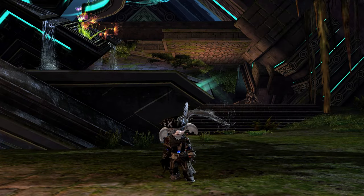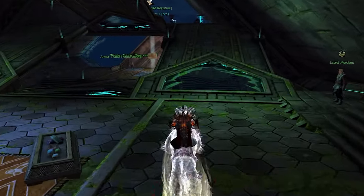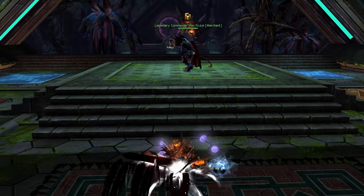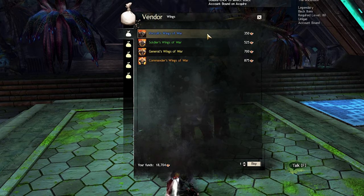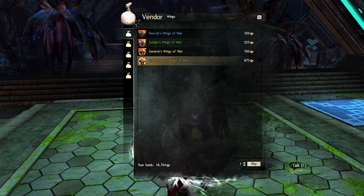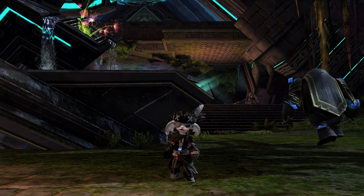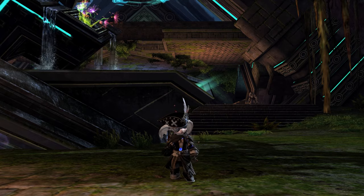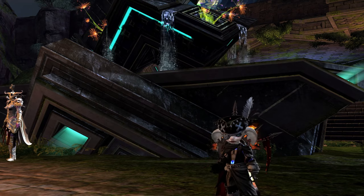The ascended back piece in World vs. World is actually the precursor to craft the legendary back piece Warbringer. This means there are some limitations on when you can make it. To craft this ascended back piece, go to the legendary commander Warraiser found at any spawn in World vs. World. From there you purchase each tier: Recruit's, Soldier's, General's, and Commander's Wings of War. To buy the Commander's Wings of War, you are required to have a commander tag if your account has not unlocked that already, and you also have to be at least ranked 350 in World vs. World. In total, Warbringer will cost you 2,450 Skirmish claim tickets, and if you don't have the commander tag already, that'll be an additional 300 gold and 250 Badges of Honor.